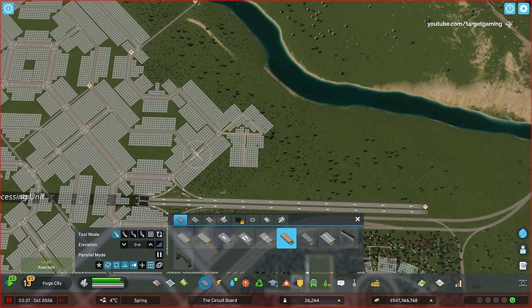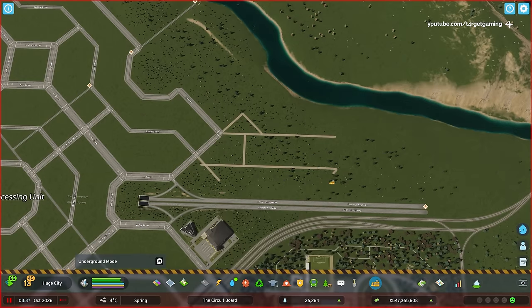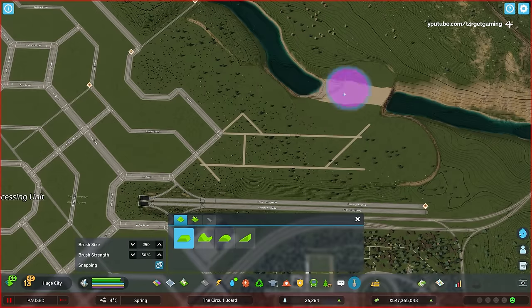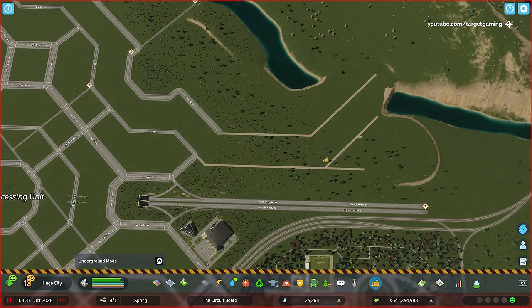After I had the basic shape, I then deleted the guidelines and moved to the area downstream. This is the area where the canal rejoins the original river. I pulled a set of roads with the same spacing as the original layout to guide the path I want the canal to follow, just like in the upstream section.